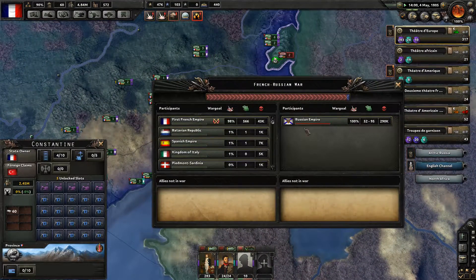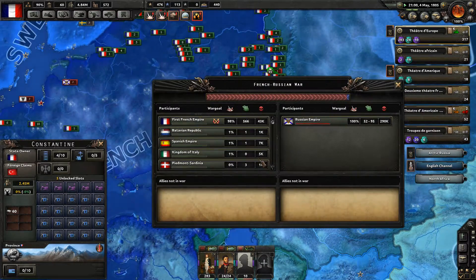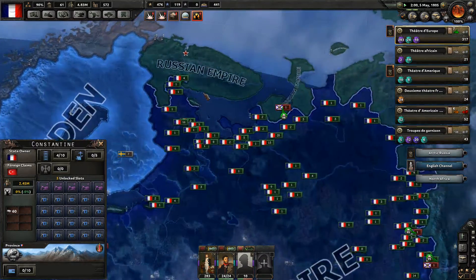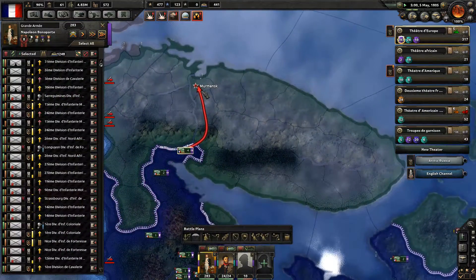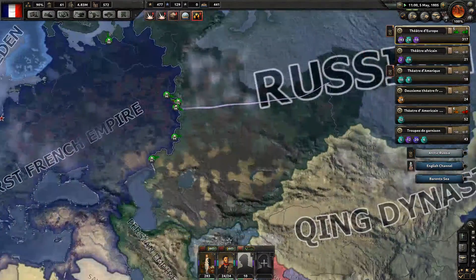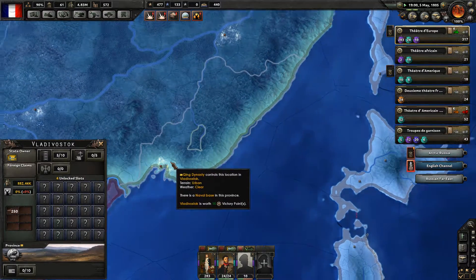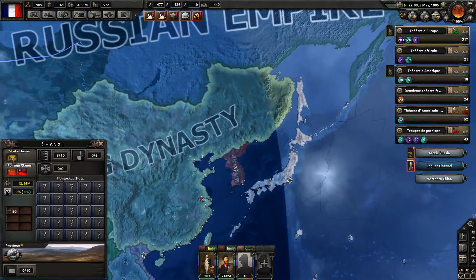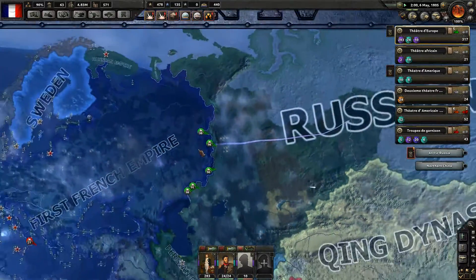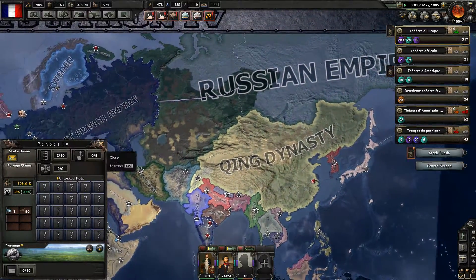Our losses are 43,000 while the Russian losses are 290,000 — so our total losses are maybe 55,000. Our cavalry units are racing to Murmansk. Vladivostok is under Chinese Qing dynasty control — they're a huge country, but we'll take care of them splendidly.